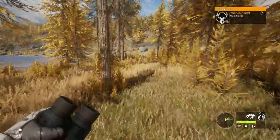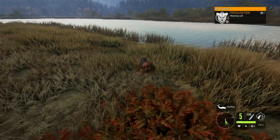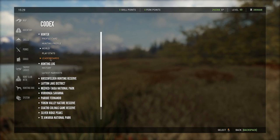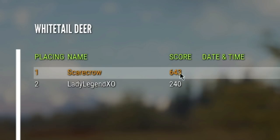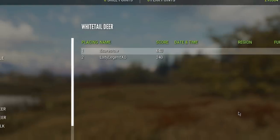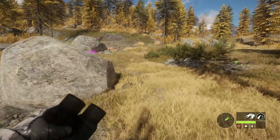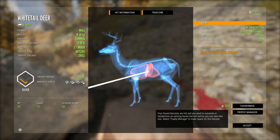It showed that the level five that we got was indeed a bugged great one, which a lot of us were already suspecting including myself. I'm going to throw a clip up right now to show you what it looks like in the leaderboard section of the codex. As you can see on screen, it shows that I killed a 643-scoring whitetail deer, which as we saw when I killed that level five, it definitely was not a 643-scoring animal — even more confirmation that it was supposed to be a great one, and a big one at that.